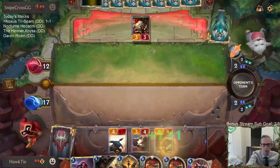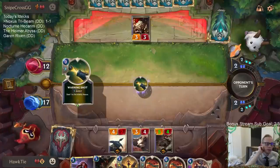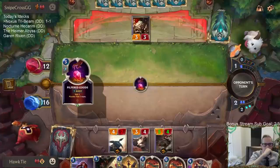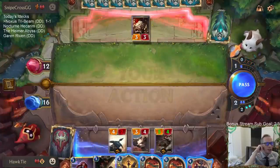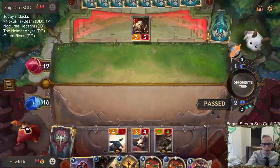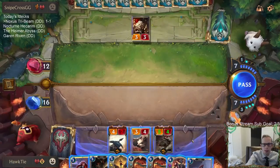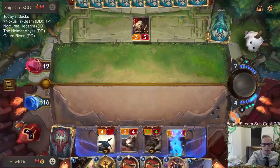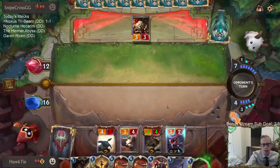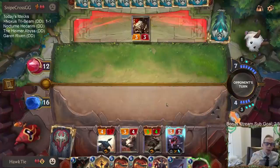We ride for Noxus. We hit our allegiance — that's good. They're stealing all my Noxus cards! That's a good open attack though. It's a good open attack, but we need Katarina attacking, otherwise Katarina's not going to be doing a whole lot either. It's kind of a difficult situation.